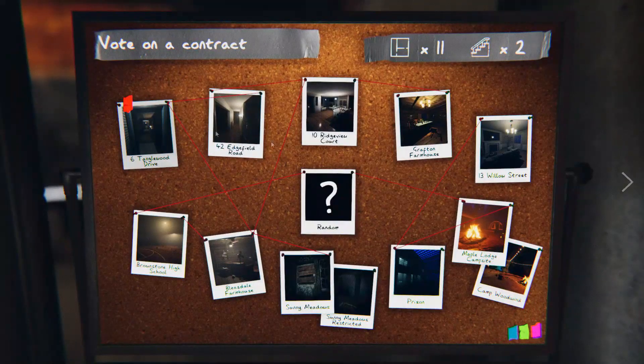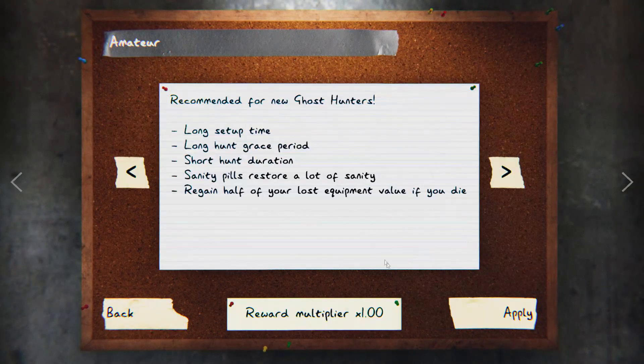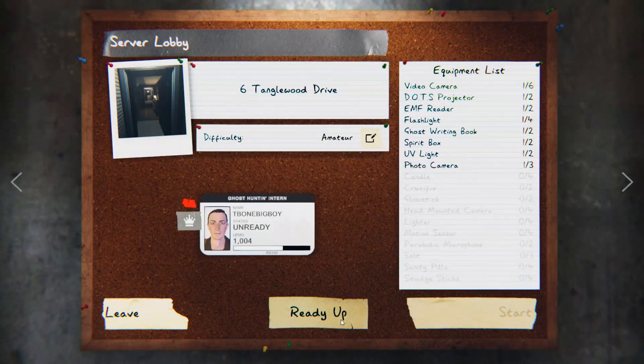The first thing you should do is set up a game on amateur mode at Tanglewood. This is a small, balanced, and easy-to-navigate map, so it's great for beginners and experts.